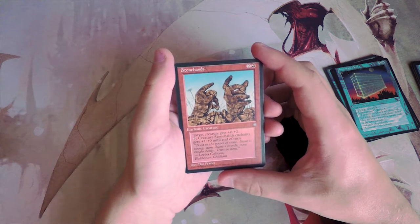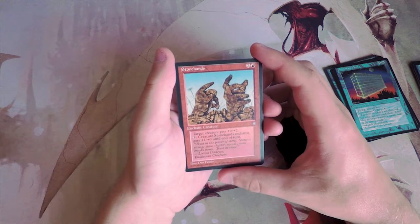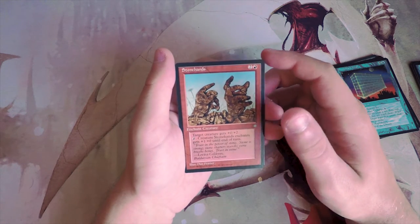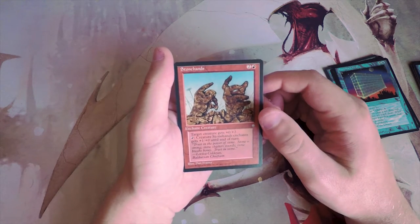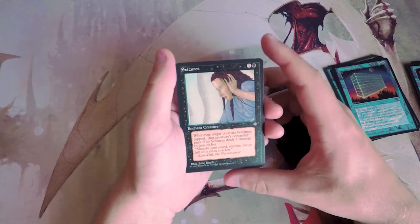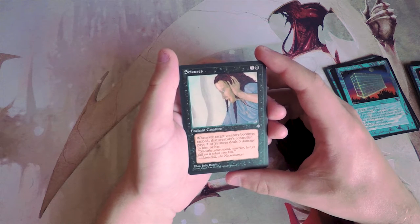Stone Hands is an enchant creature for three. Target creature gets +0/+2, and you can pay one red for +1/+0 until end of turn. This is very similar to the white enchant creature and suffers from the same problem — it sets you up for a two-for-one. I don't like this very much either, so I'll skip it.